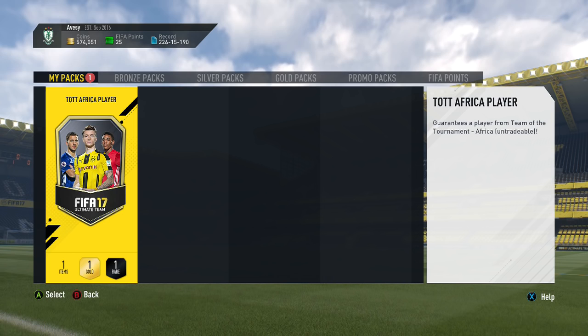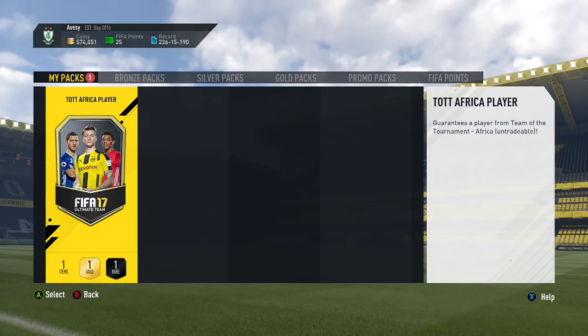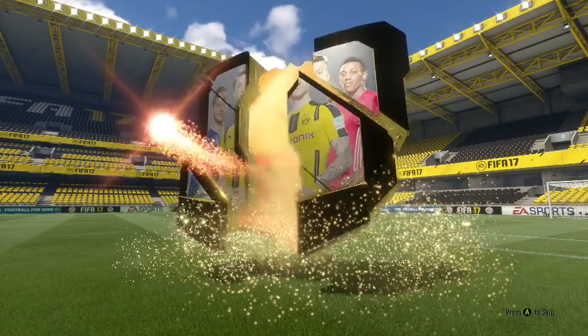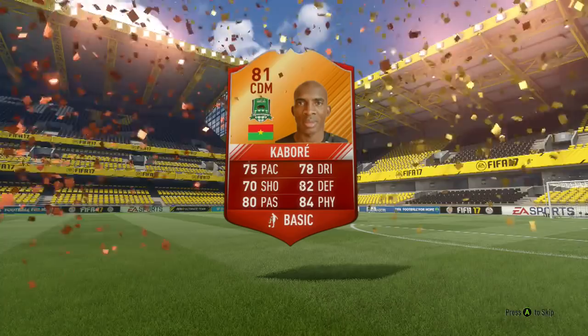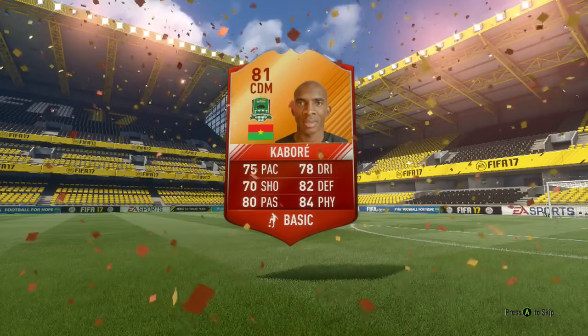Here we are with the Team of the Tournament African Cup of Nations player pack — let's see who we get. The best players would be like Salah. We got a CDM — the guy from Krasnodar, I think, in the Russian league. He's Burkina Faso. I'm probably not really going to use him.